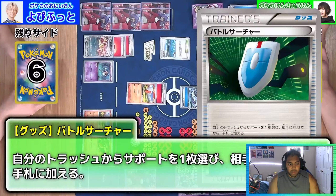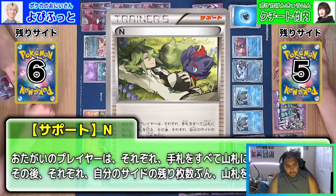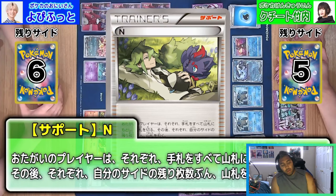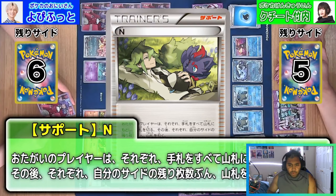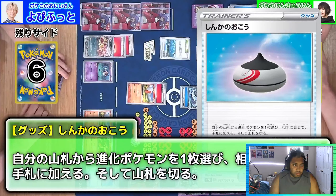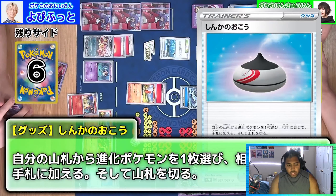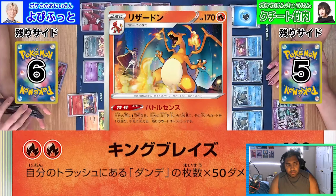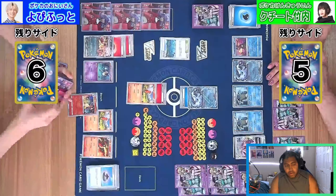We're going to see the Ditto Prism become a Charmeleon — makes sense. You basically get a fifth Charmander, which is important for these Stage 2 setup decks. We're going to see an N come through — both players shuffle their hands in and draw cards equal to their prize cards. One of the most broken supporters. Capturing Aroma is just an absolutely better version of something like Evolution Incense — basically gives you card advantage because you don't have to discard cards the way you do with Ultra Ball.